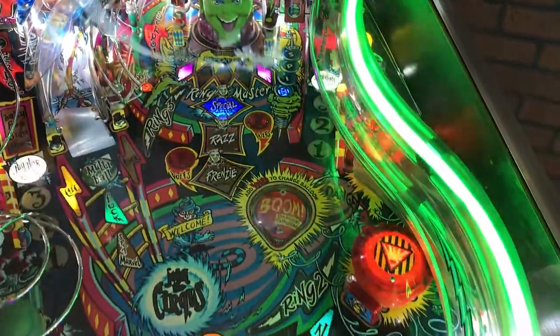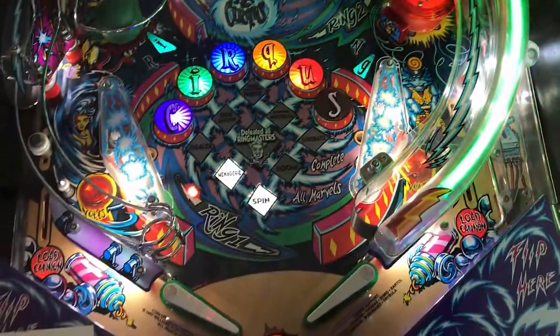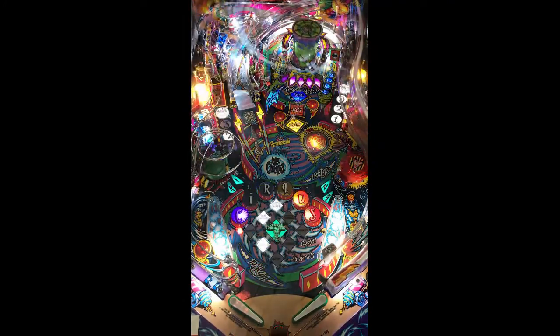You also have a ramp going up the middle which comes back and exits through your right in lane. You have some targets in the middle of that, a mini orbit, which runs the spell W-O-W — that's the ring master. You have an area where the ball goes in underneath the ring master, and coming around the right side you have an area that will allow you to hit some more targets, some pop bumpers, back down to your right in lane.